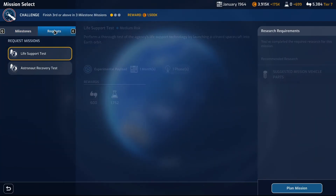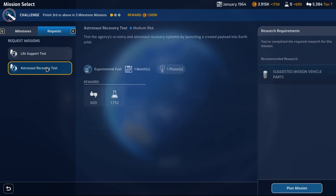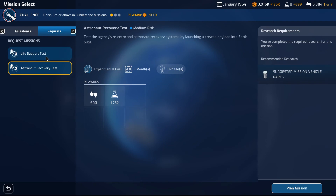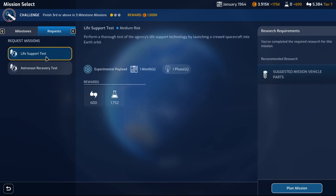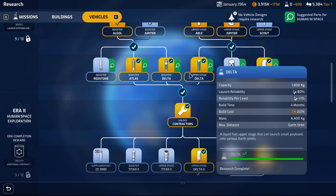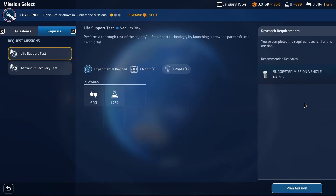Okay so this guy could convert some cash. Life support test, experimental payload, experimental fuel — other options. Go with experimental payload. I could use Delta Delta, and possibly yeah.